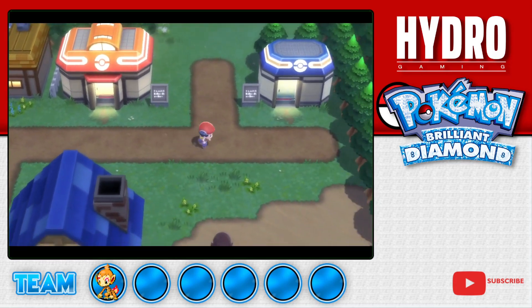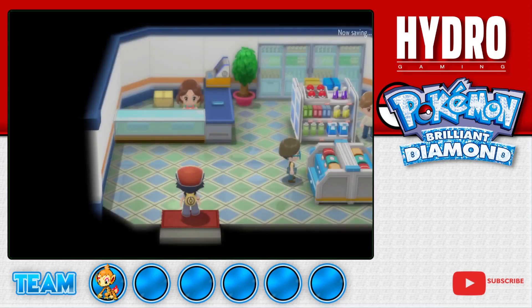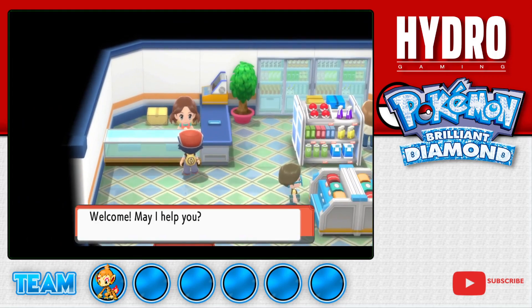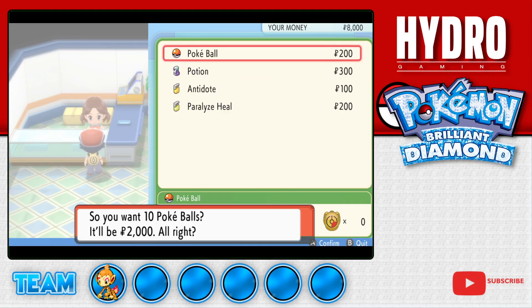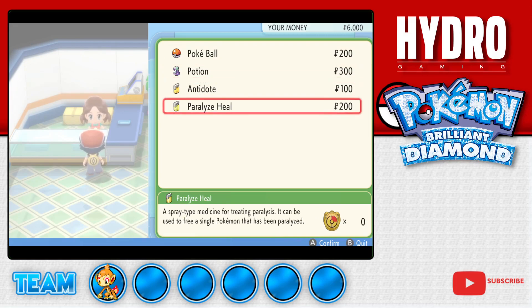Let's see what they have for sale at the PokeMart. The blue roof building is the PokeMart - here you can buy and sell items, buy stuff to help you in battle, catch Pokemon. Do we need Pokeballs? You know what, I'm gonna buy 10 anyway. Always buy 10 because you get a free Premier Ball. So always buy Pokeballs in groups of 10. Some good advice.